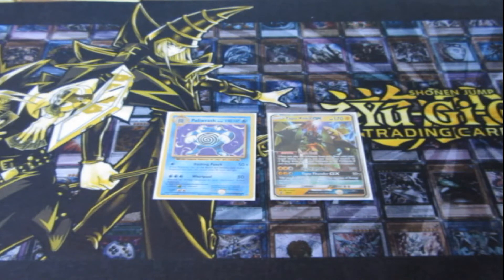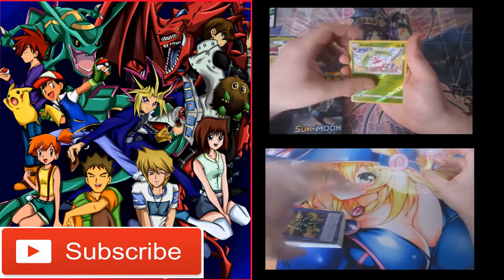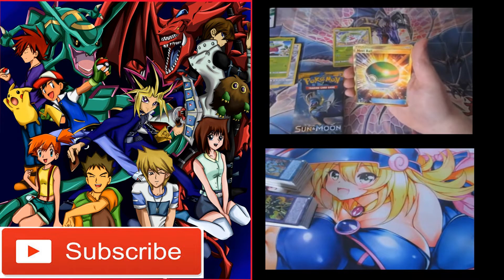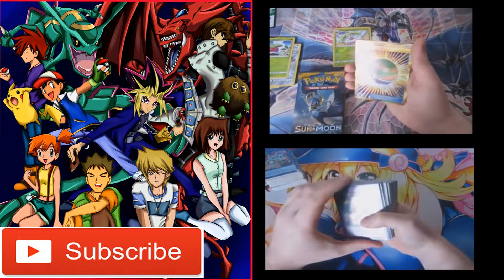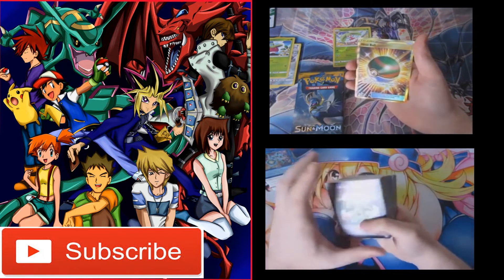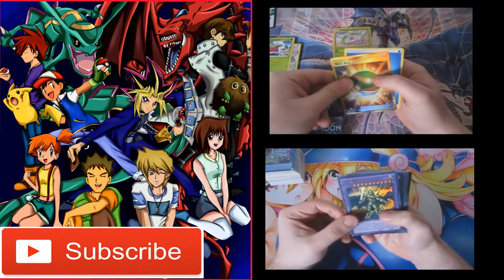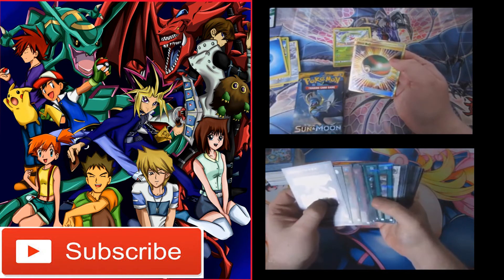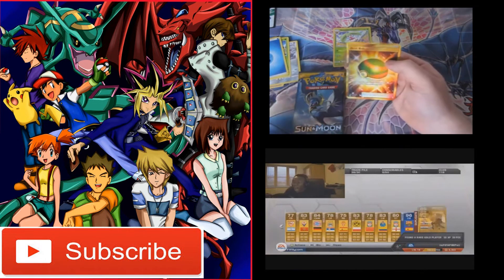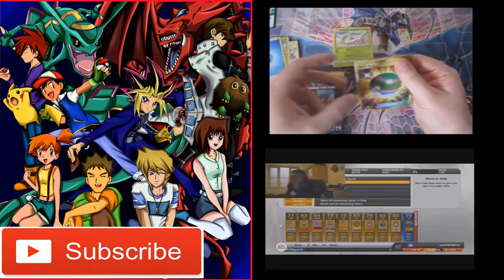Not bad. I was hoping for another Charizard — I'm such a greedy person. We got the reverse foil. Oh my god — secret rare in the next ball! Oh my goodness, I thought that was the Ultra Ball for a second, but it ain't. It's the Net Ball. Oh — wait a minute. Oh my god!